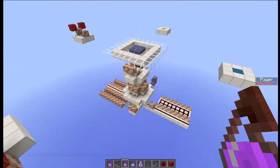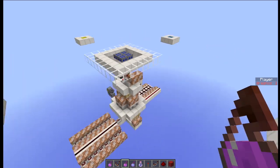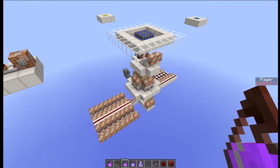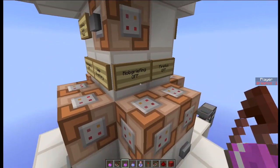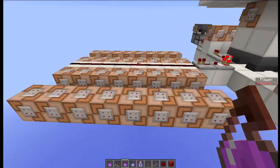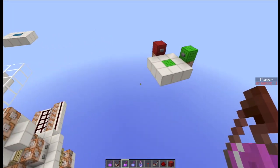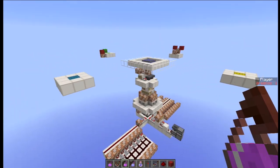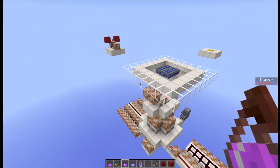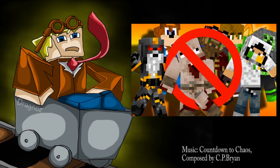I'm going to upload this world so you'll be able to download it. This whole player number system will be part of the blank world you can download. It contains everything you need: world spawn point, basic world controls like mob griefing off, keep inventory, and so forth, plus the unique player number list. Please download it and use it for all your future builds! Thanks very much for watching — if you like this, please rate, comment, subscribe, and share. I'll check you all later!